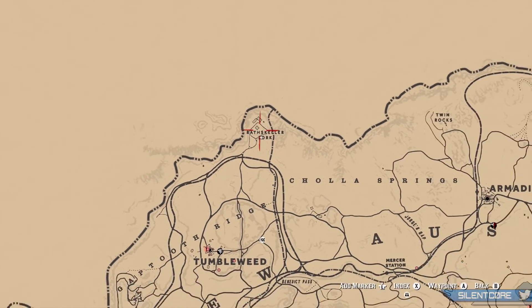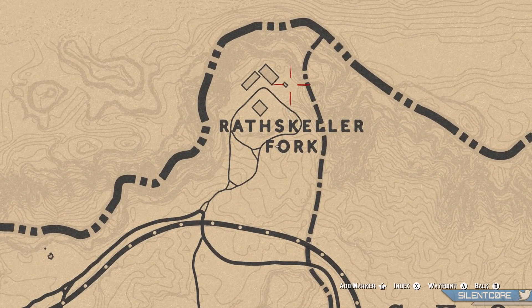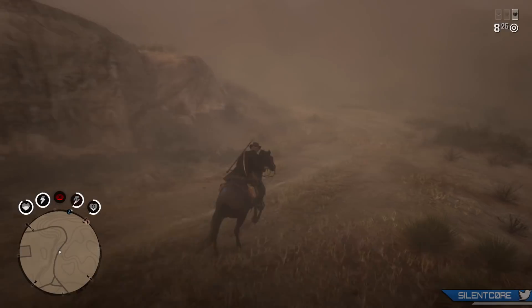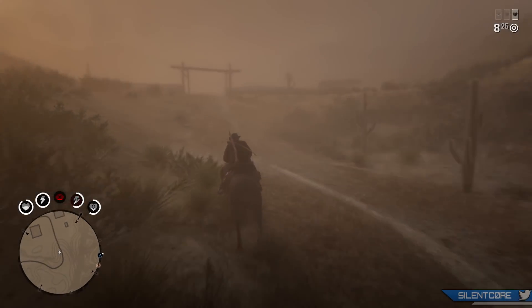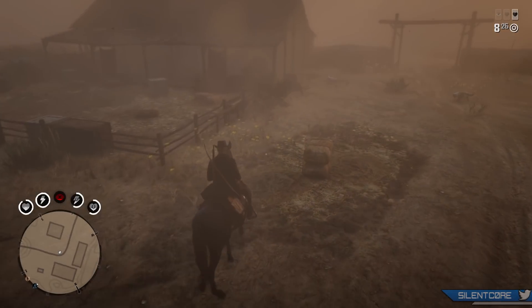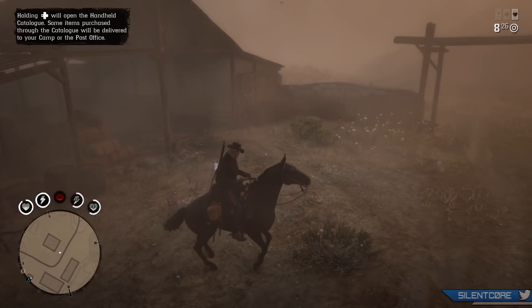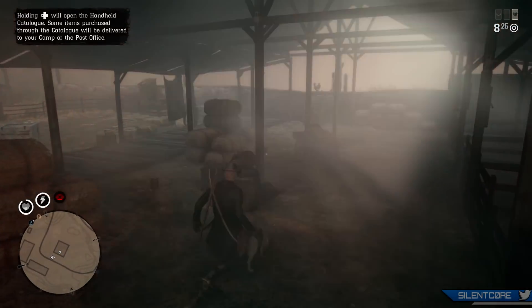The location you guys want to go to get these free items is all the way to the west of New Austin. To the north of Tumbleweed you'll find a very small area called Rathskeller Fork. In this area you'll find a couple of houses and also a kind of stable where you'll find all of these horse items. I'd also like to give credit to Laughlaw TV for this location, I'll have his channel linked down in the description. They are a little bit hard to see but if you press both your thumbsticks in and use your eagle eye all of these items will be highlighted so you can very easily pick them up.